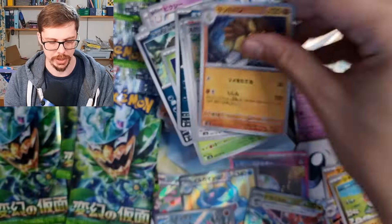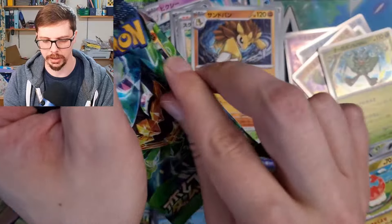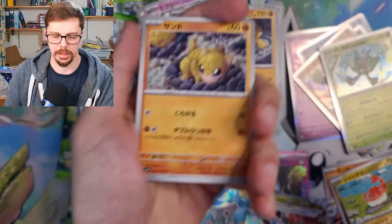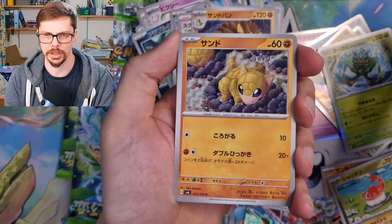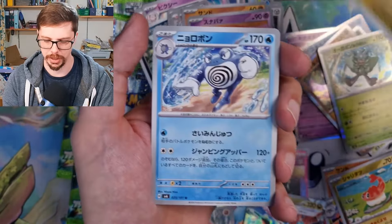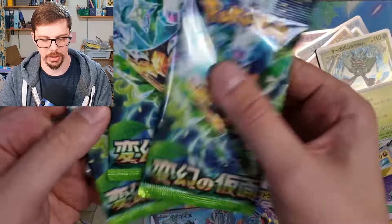We haven't got the secret rare artwork yet — there we go, Kieran secret rare! So that's your gold cards and special supporter artworks. There's normally a waifu card that gets lots of attention but I haven't heard much in terms of that from this set — it doesn't seem to be the case here.